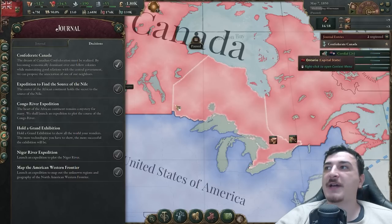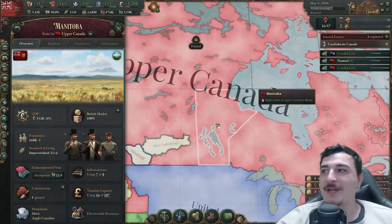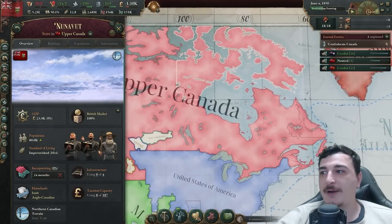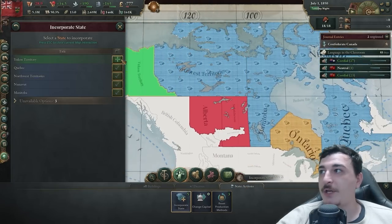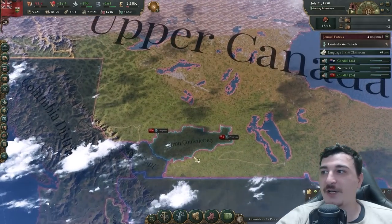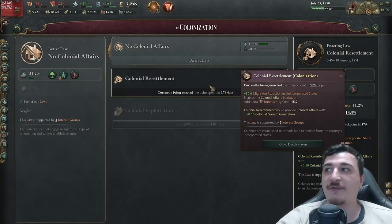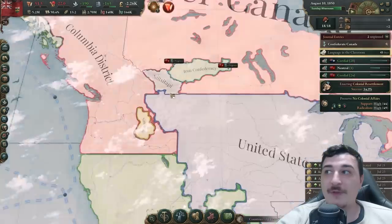It's time to annex the Hudson Bay Company, meaning we got huge — look at how many states we managed to get! We now have Manitoba, Saskatchewan, Alberta, Northern Territories, and Nunavut as well. I need to incorporate these states and also the Yukon. Two of them we cannot incorporate just yet because we have to continue the annexation progress, so we need colonial affairs — we're going to go for colonial resettlement to finish colonizing these provinces before the Americans do.